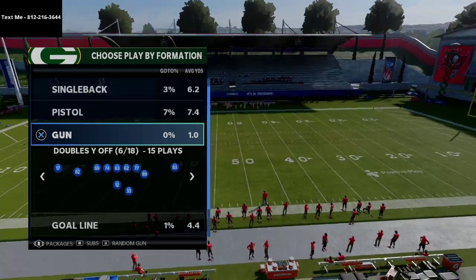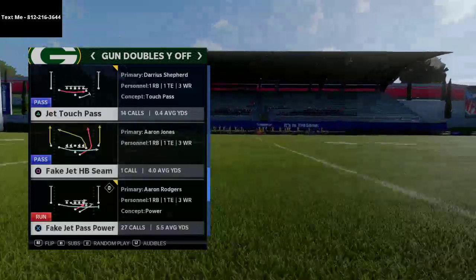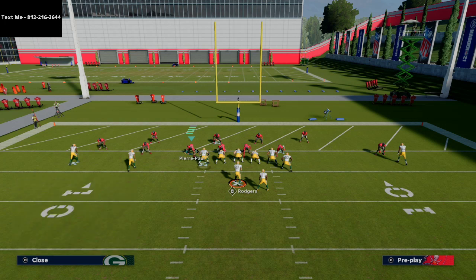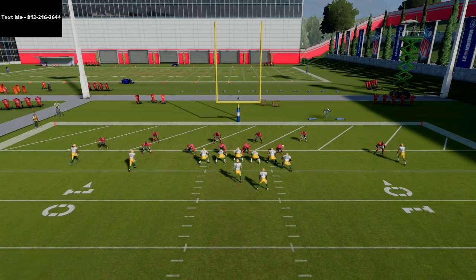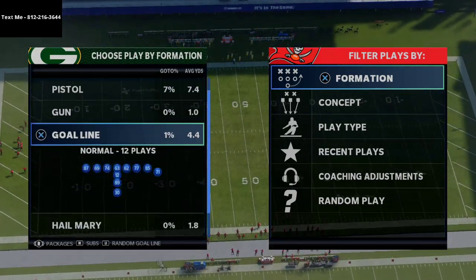If you come out in a play like gun doubles and you come out in the play fake jet halfback seam, if you try to audible, it's going to make you audible to other formations that have the same personnel — all these three wide receiver, one running back, and one tight end personnel sets. Now with goal line, it's the same kind of thing.